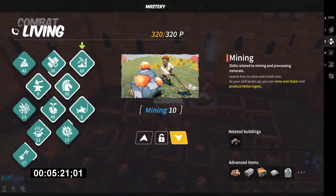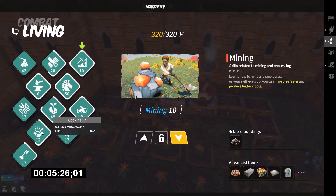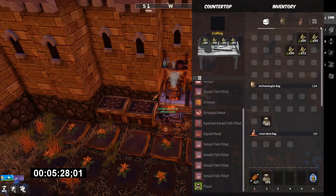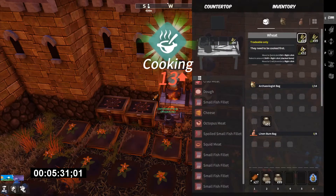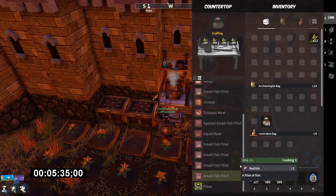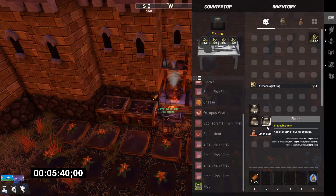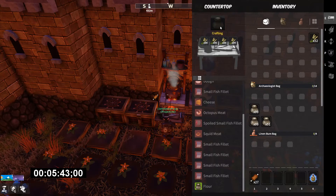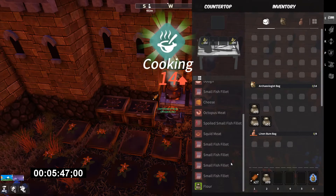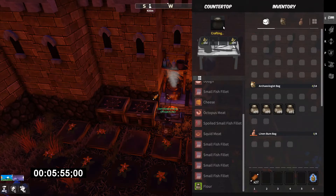Right now we are already at level eleven. What did that go up to — level twelve. So we're at level twelve now. How much experience do you need? 310 per level. Now we've got 99, 200, 250, 350 flour. This would probably be a half stack, right?